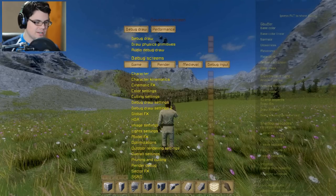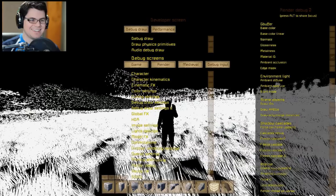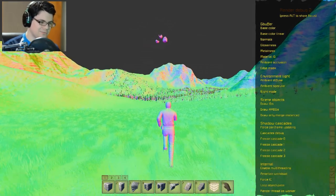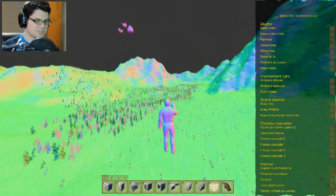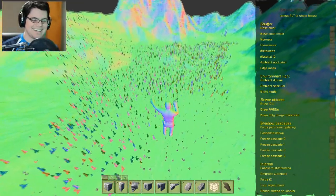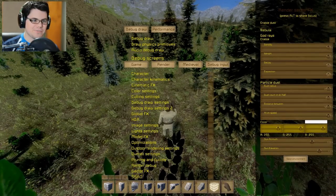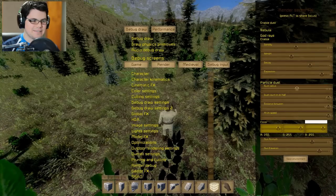It's a hidden menu for different things that you would normally not see. This is crazy. Once you get down here, your metalness and normals - look at this game! Why not play the game like this? It would be nicer if my trees were still around. It's some fun stuff to kind of mess with. Again, I'd be a little bit careful on what you're messing with.